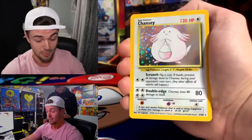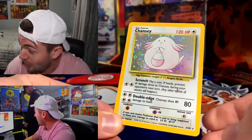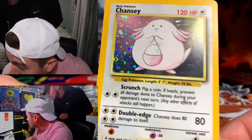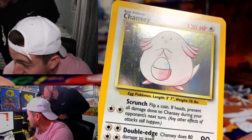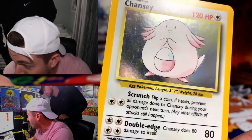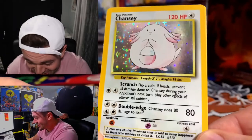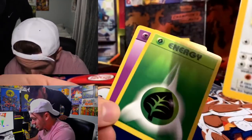We got a Chansey! That's a big hitter — that's actually a big hitter if you can get that in a PSA 10. Oh my goodness gracious, you guys see this? We got the Chansey. Let's zoom in on the holo. Oh my god, that looks clean. There may be a faint print line down by the feet, but the centering on this card looks absolutely fantastic.